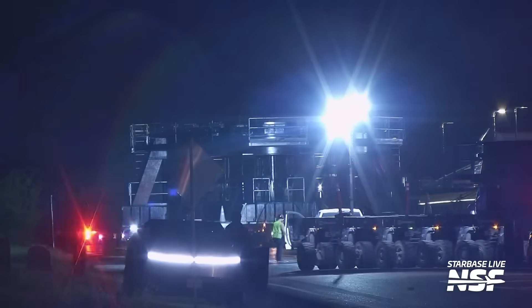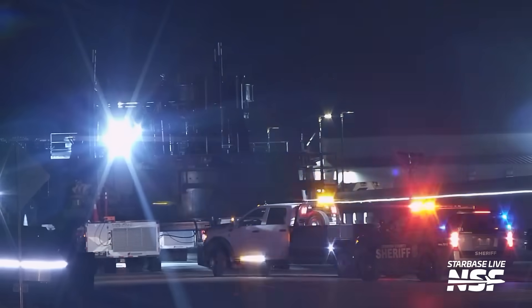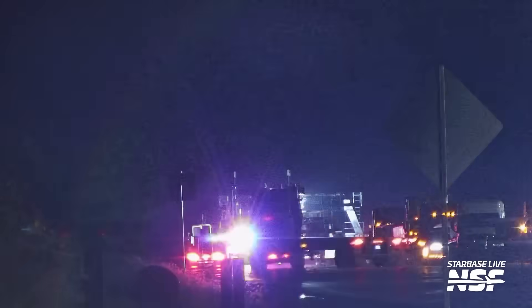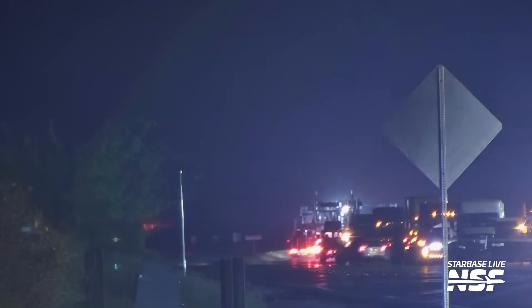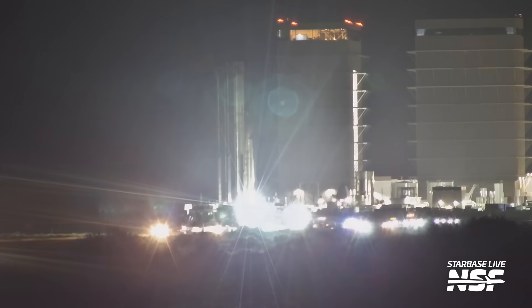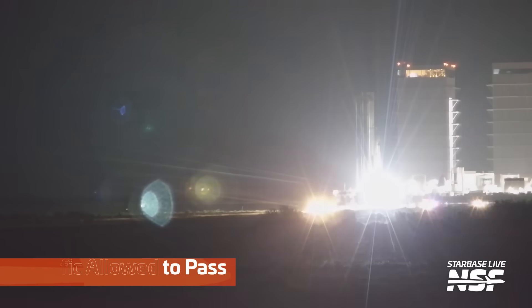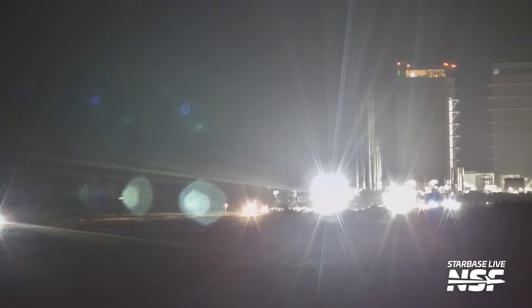Here we have both of the thrust simulator stands for the ship and the booster rolling out to Massey's, which is quite frankly interesting, considering that the booster one - the booster thrust simulator stand - is not needed anymore, because it's for the older version of the boosters. They already have their own stand. We can see there the traffic; they needed to stop to let the traffic pass. They already have one for the future boosters.